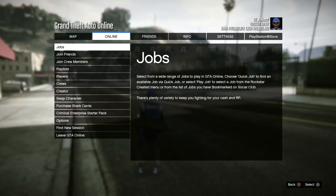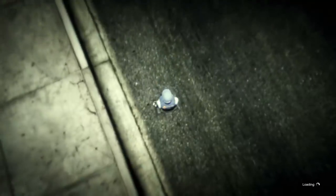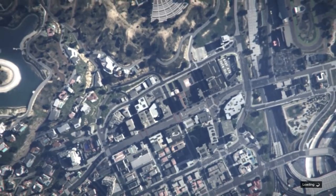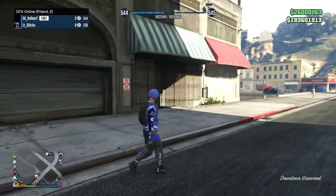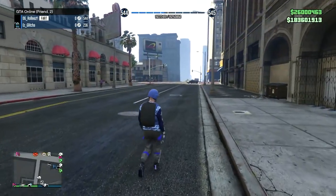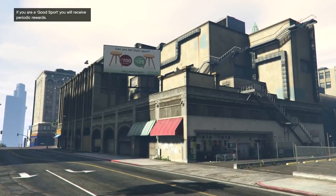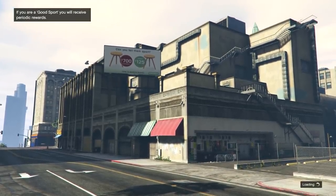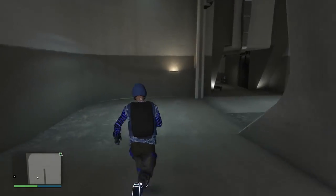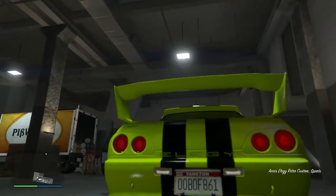Press pause, go to online, and hit join friends. I was skeptical about this because there was an older glitch just like this where hitting join friends would never spawn me in my friend's session. Your friend remains in the job the entire time — that is all your friend does. Once you spawn back in the friends-only session, enter the nightclub service entrance.